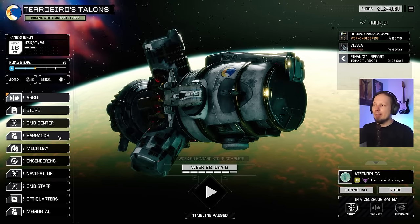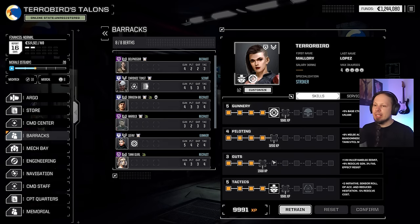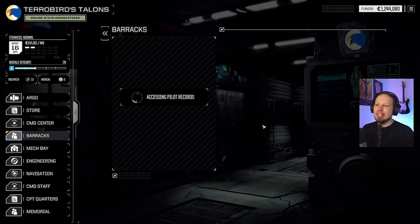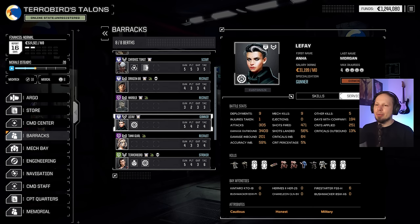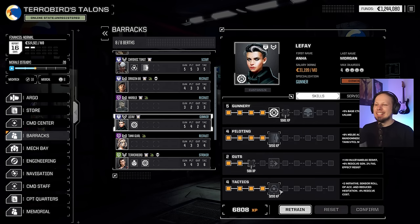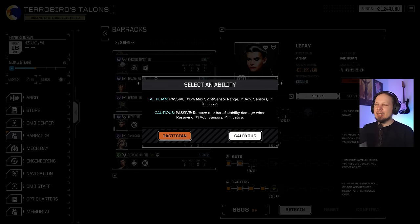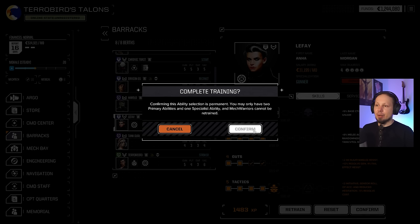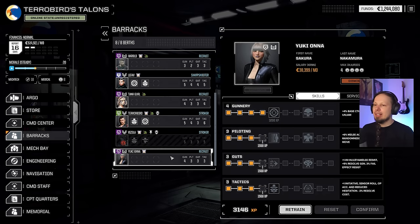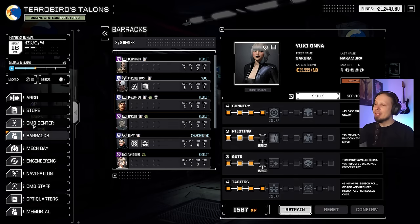The X6 is down — that was the medium laser MRM1. One more check before we go in: we want to see if we can upgrade. Let's get Tactics first because sensors are no joke. A bit of gunnery is going to be helpful. Lefay wants the military, naive, cautious, honest build — cautious again for a bit of stability reduction. Also give her Guts. Then Terror Bird is fine, and Yuki Onna — I think it's time to bring her to the table, she's really good.